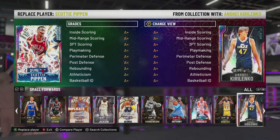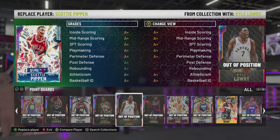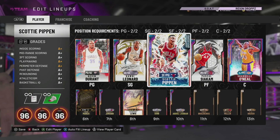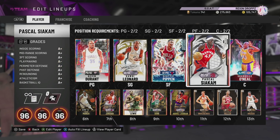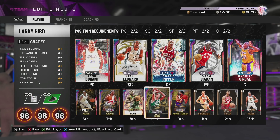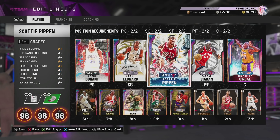If we can get 1,000 likes in the first hour we'll get Jonathan Isaac straight away. Anyway, we've got Kevin Durant, Kawhi, Scotty, Siakam, Shaq on the bench, and we're going to go with Thon, Michael Jordan, Richard Lewis, Larry Bird, and Kareem Abdul-Jabbar. This is the team we are running with.